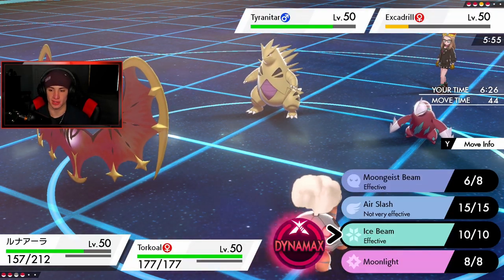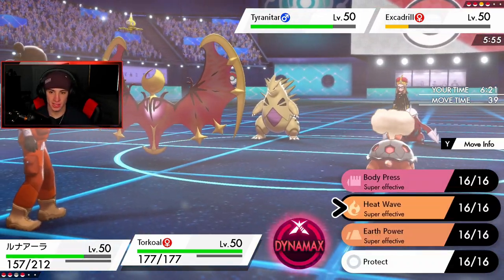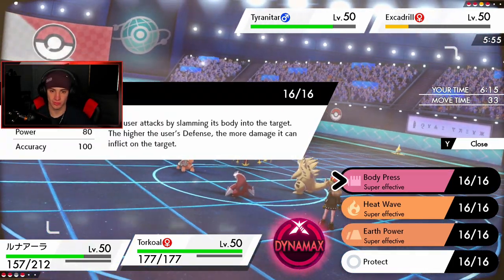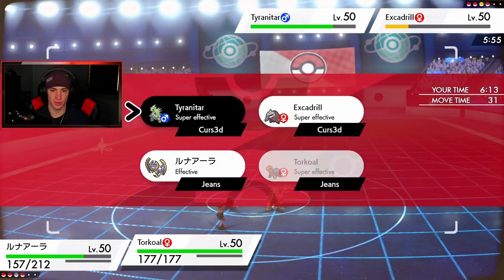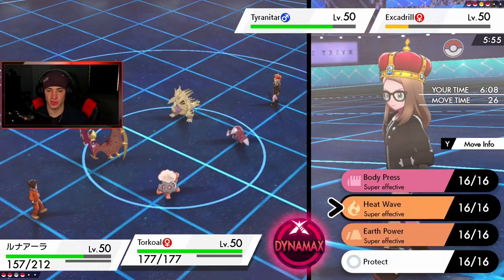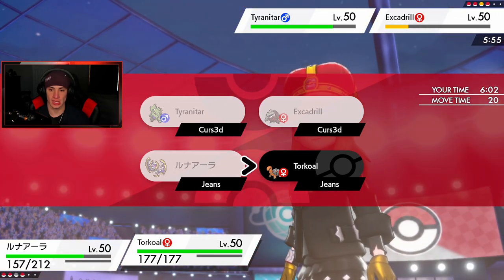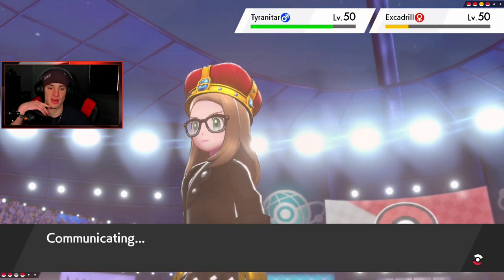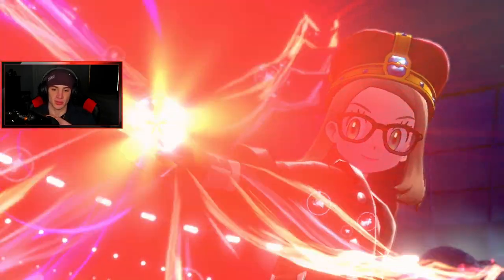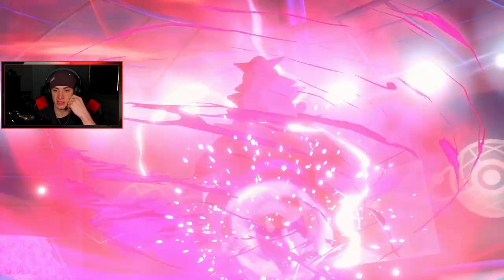Excadrill is scaring me — I want to save Dynamax for Heliolisk. Is Heatwave a play or should I go Body Press? I could go Earth Power if it has a policy. I'll just protect Torkoal this turn since I can see him going after me with an EQ. He's going to Dynamax — I think he'll drop a rock and change the weather back. He protects Excadrill to hold off a turn — smart play. Free turn for him.